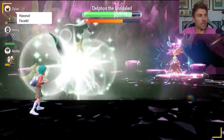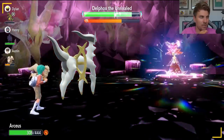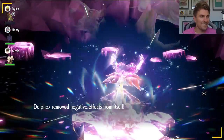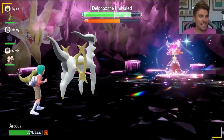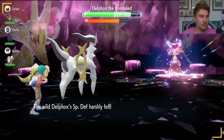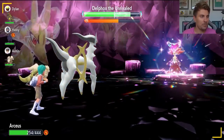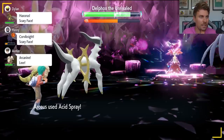At this stage we also want to get a Recover off. Make sure you're pretty healthy throughout the raid — recover as and when needed. With the Special Defense boost you can tank things pretty well. Now it's negating stat drops, so we can go for those Acid Sprays to get Delphox down to minus six Special Defense. Just keep an eye on your HP — you don't want to waste those stat boosts, so keep yourself topped up with Recover as needed. We just need one more Acid Spray and then we're nearly ready to go.